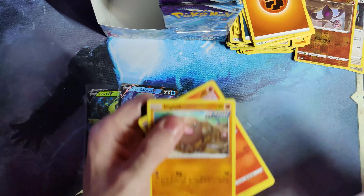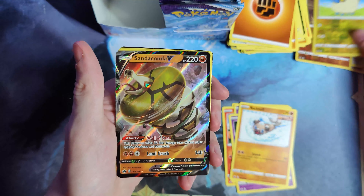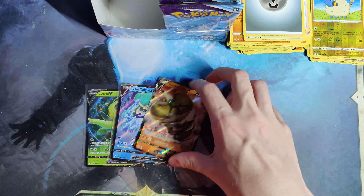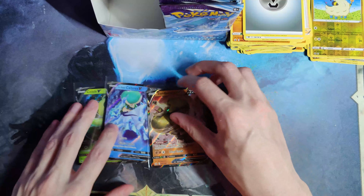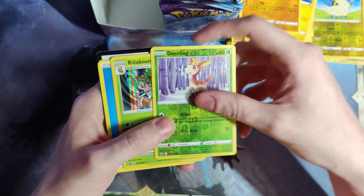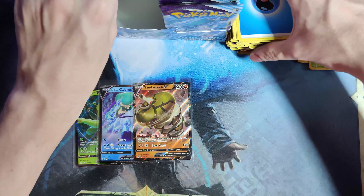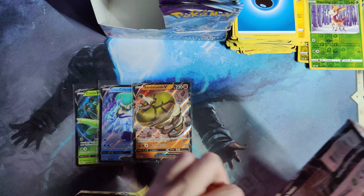Diglett, Larvesta, Inkay, Rockruff, Gastly. I thought I saw a full art for a second — just an ultra rare. The last box I opened just had six regular V ultra rares and nothing else, so that was really strange. It's really hard to open full arts from this set, or secret rares. I opened one secret rare in four boxes. Normally in most sets the average is like one per box.